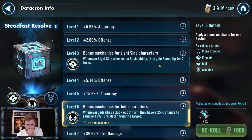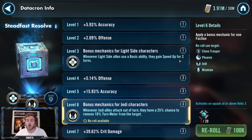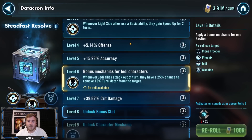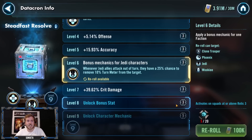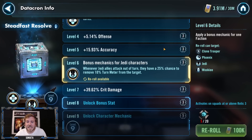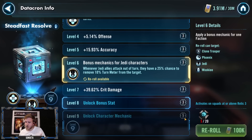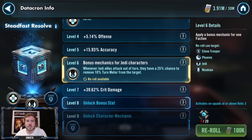Before we get into the specifics of this Datacron set, I want to talk about an amazing, enormous change. The relic requirements for everything have been reduced effectively by two for all of them. For levels one through three, to get the alignment bonus you only need relic one. To get levels four through eight, you only need relic three. Being able to use level nine with just relic five is also amazing, because all of my regrets are characters I took to R7 just for Datacron.